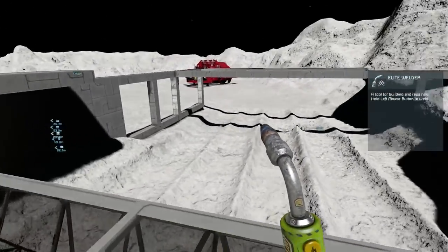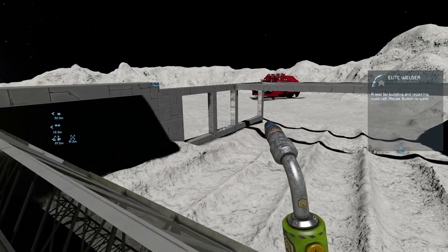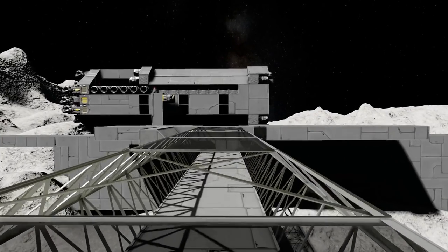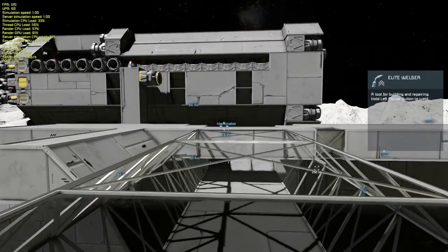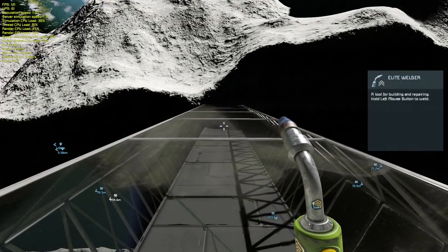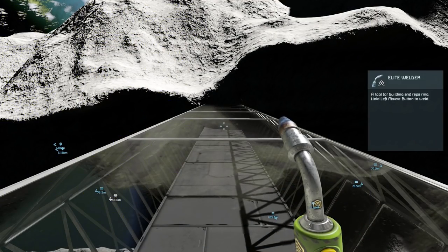Season 2 of Space Engineers, and today we're going to be working on the hangar again - big surprise. But we have a little bit of lag, and the game is frozen - just like me. Welcome back, we've had to reload the world - we had a little bit of a game crash. Oh god, the sim speed went all the way down to like 0.7.